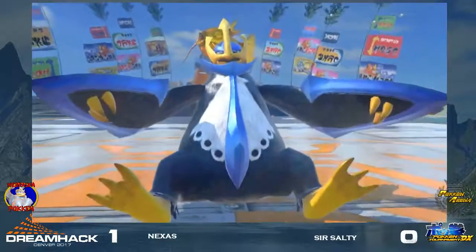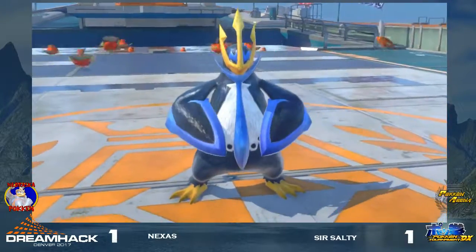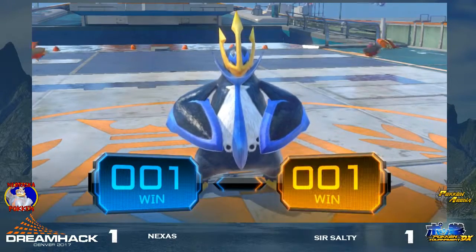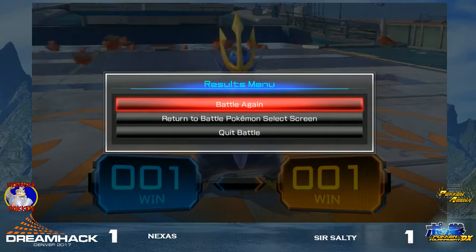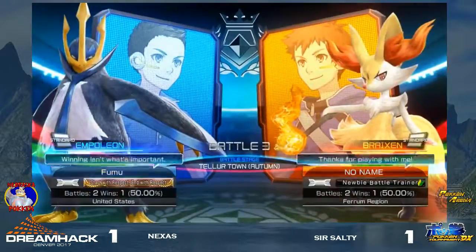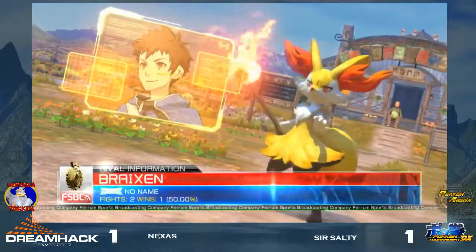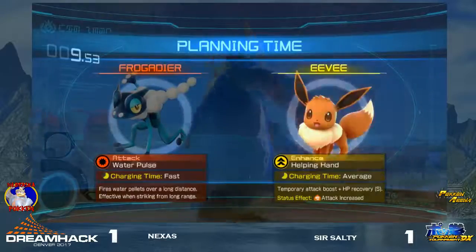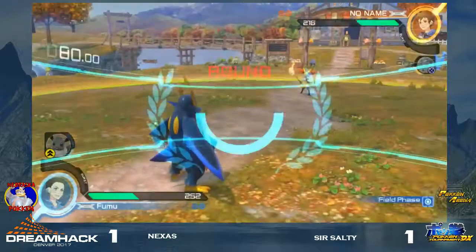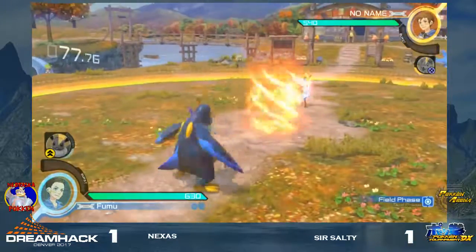Now Sir Salty makes this go to game three. What is this woos animation? It's weird — it's a weird angle. No changes here so far. I think Sir Salty is really finding a nice solid footing. I think that was 2-0 in rounds. So I think Nexus really, really needs to step it up here, or Salty is going to be able to get away with this. Yeah, the Fennekin, I think it's using it very, very well.